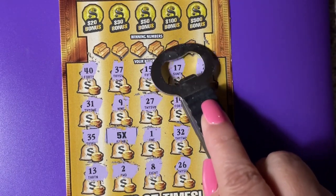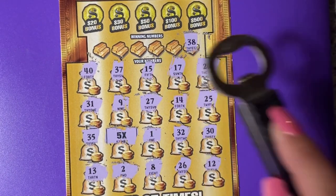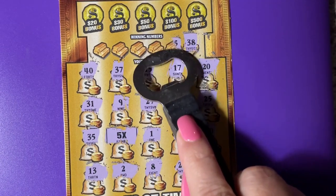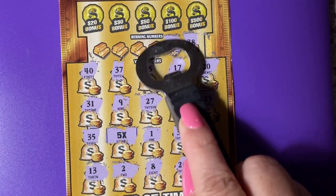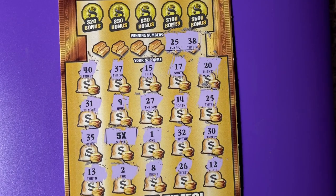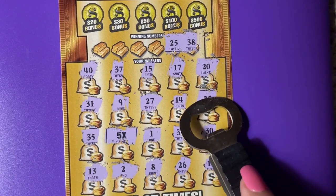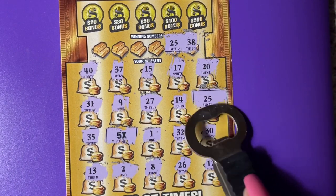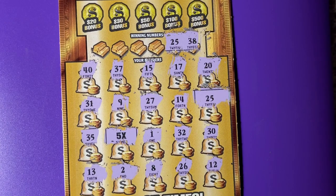Let's scratch a number and see what we have. First up is 38 — I see a 35, no 38. Another number: there's a 25, and we have a 26. Oh, we got 25! There it is, over on the side. So we do have that one.